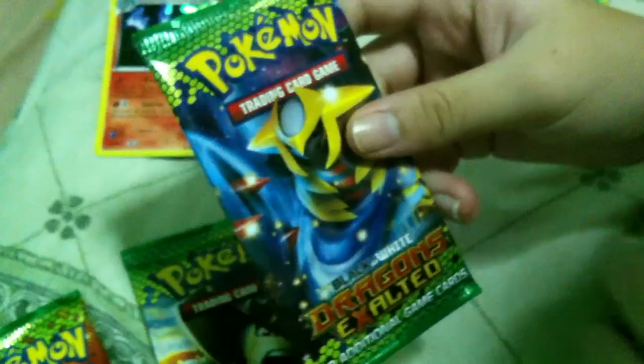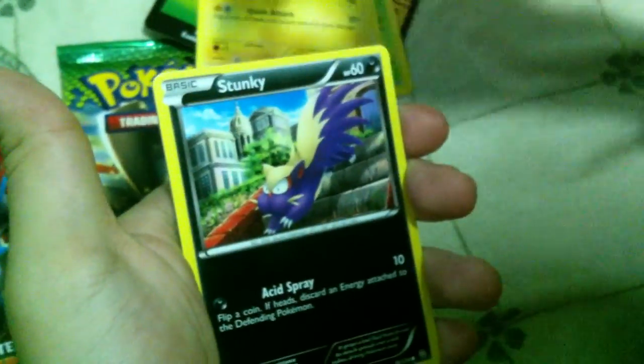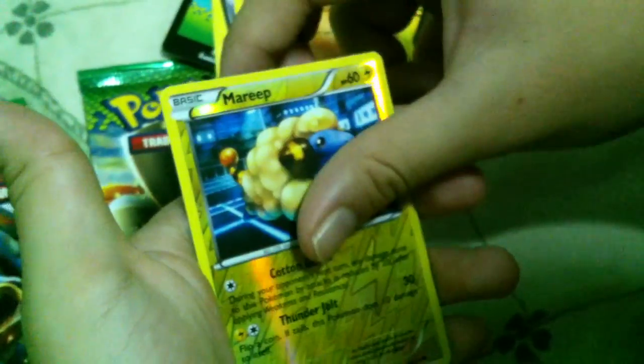Starting off with a Giratina Pack. Alright, we have a Murkrow, Yamask, a Palmpetto, Electric Stunky, a Zweilous, Skuntank, a Stunfisk. The reverse is a Marill, and a rare — it's a Gothitelle. So nothing too great yet.